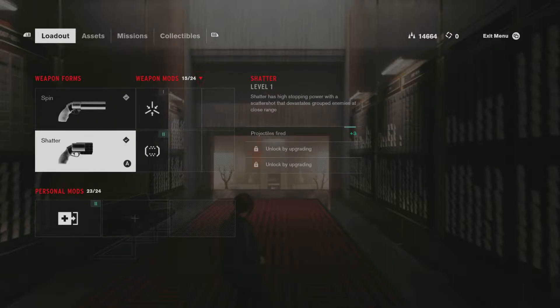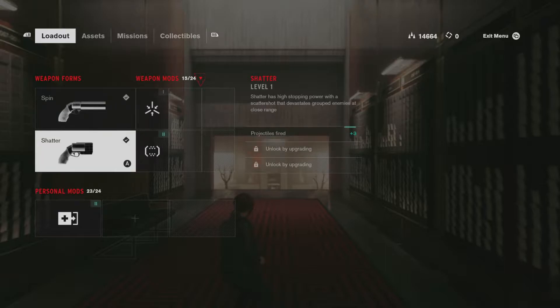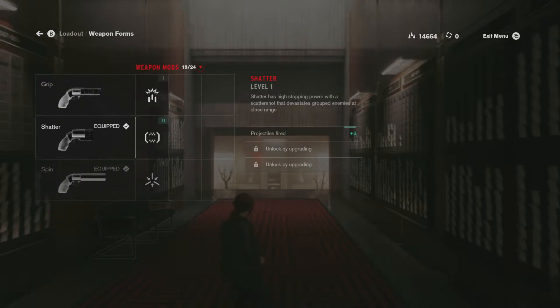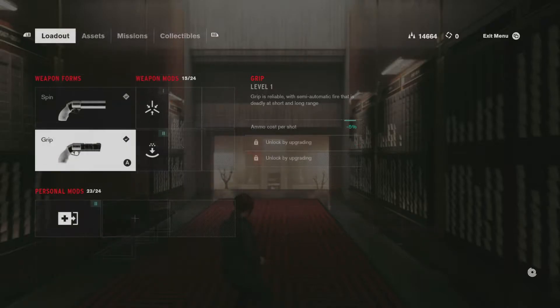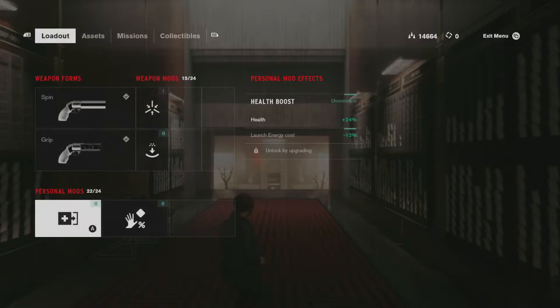So I have Spin and I have Shatter. Looking at how it fires, it kind of reminds me of Shatter — this feels like more of a short range weapon like Shatter is. I wouldn't want Shatter and Spin at the same time. I'd probably want Shatter or Spin and Grip if I'm going to roll with Spin. Yeah, Spin and Grip — that's what I think I want. Oh, it's an empty slot, let me upgrade this too. I think that works.